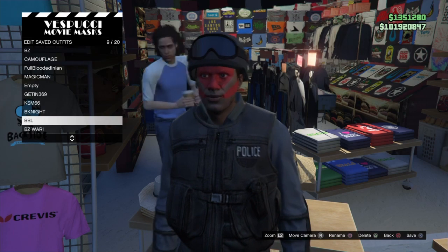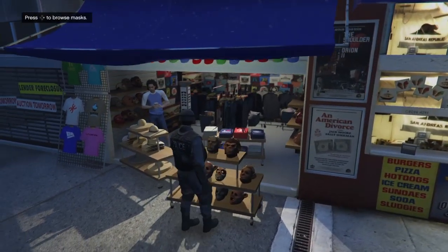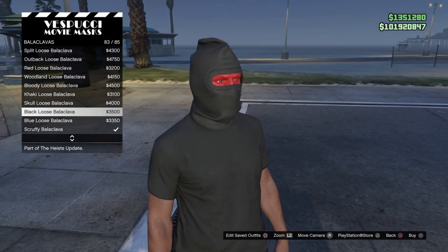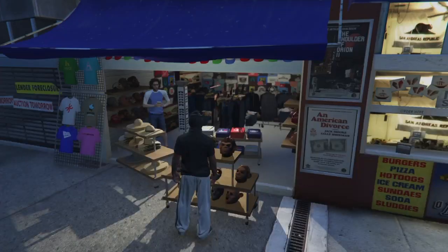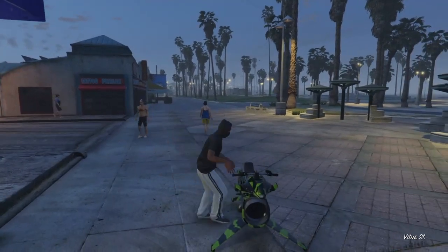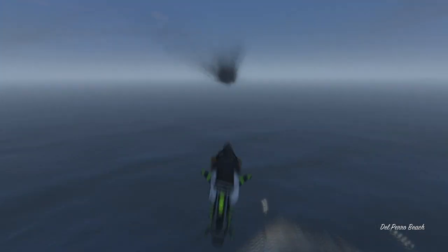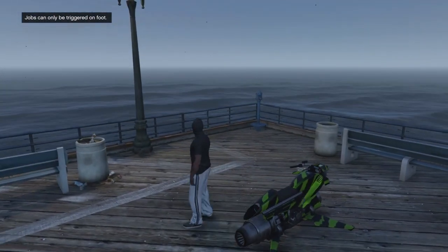We're going to do the telescope glitch, all in one. We've saved that. Next, go to balaclavas and buy the black loose balaclava — it's cool with this outfit. Let's jump on our vehicle and make our way over to the fairground. This is where we're going to do our teleport glitch and merge this mask onto our helmet.